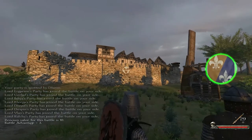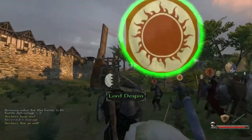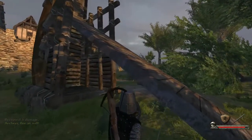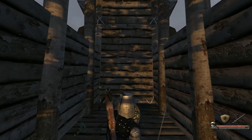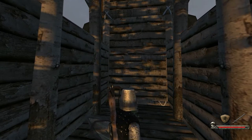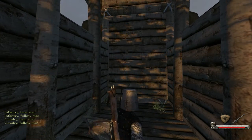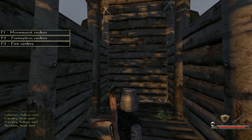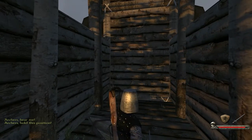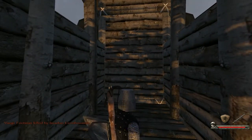We're going to have to wait for the tower to get there. I'll get the archers shooting, get our shields up, and hop in the tower to protect myself. I'm going to command the troops — get the infantry to follow us, the cavalry to follow us, and get the archers to hold their position. They'll just line up with the tower as it moves forward.